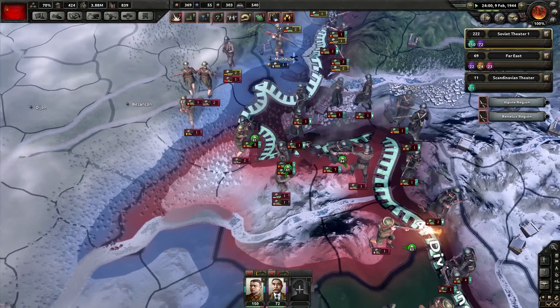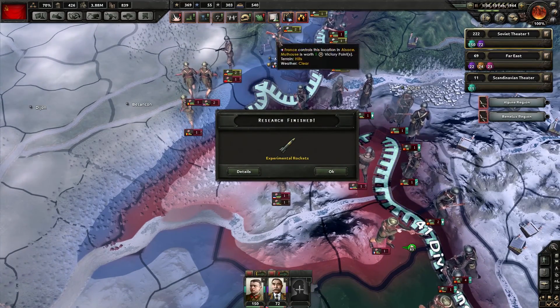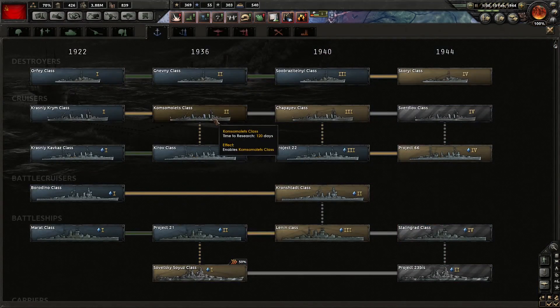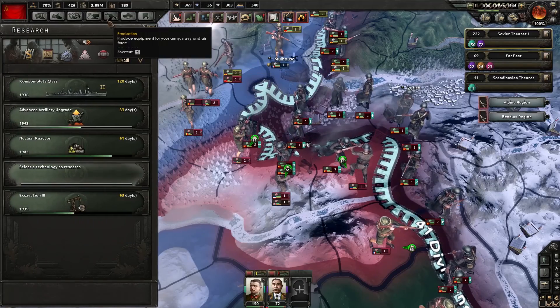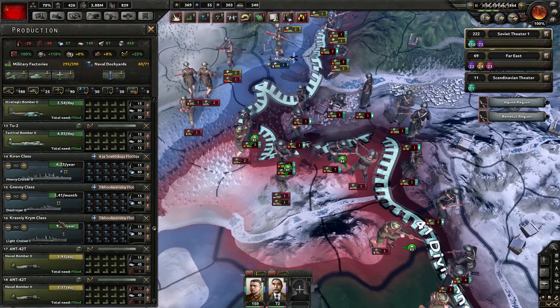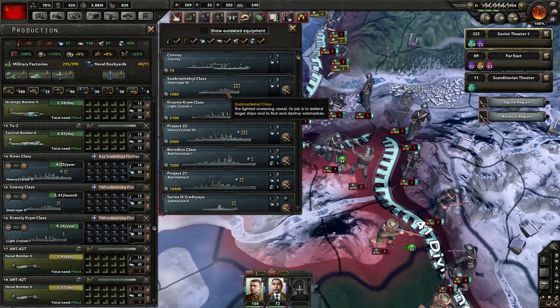At the very least, we should be able to get some nice flanks in here now. Project 22 experimental rockets. We're going to get ourselves a better light cruiser and switch our production of ships over now as well. I'm trying to buff our navy up, because navies are pretty useful.